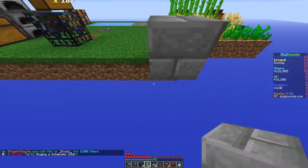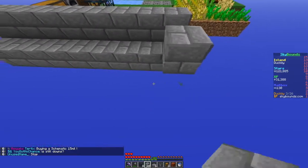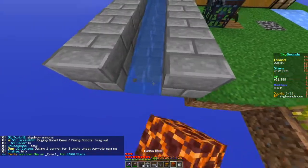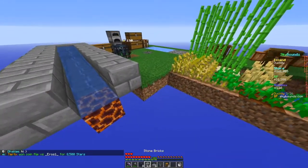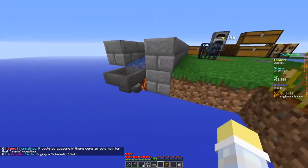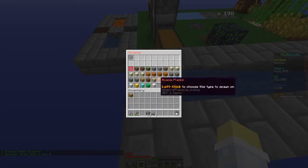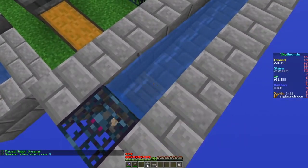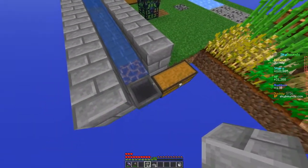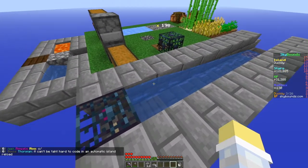I've picked up the bunny spawners and we're gonna start building. We'll have it come along here, with water pushing the bunnies along. We need another wall so they don't get pushed out, then water here and the magma block here. The hopper will feed into a chest. We'll put the spawners here on wood - hopefully the water pushes the bunnies onto the magma block and the drops go into the hopper.